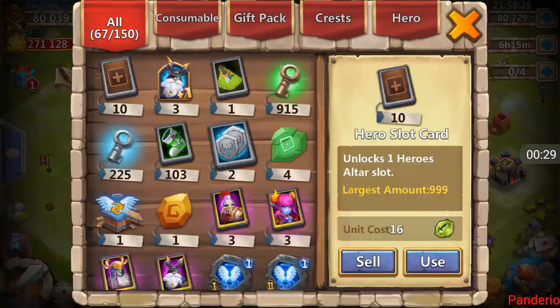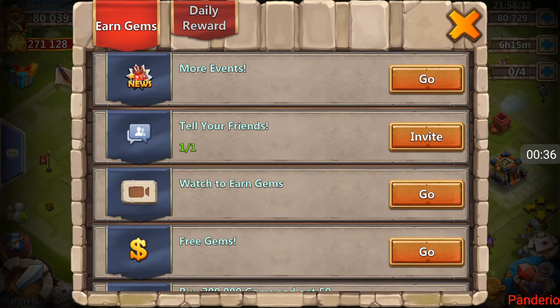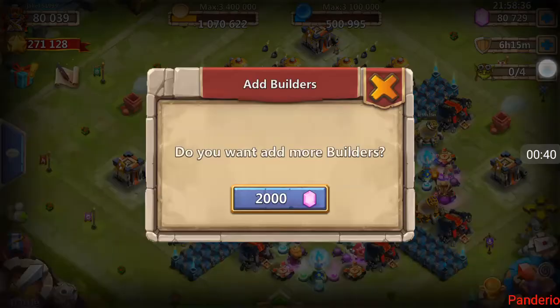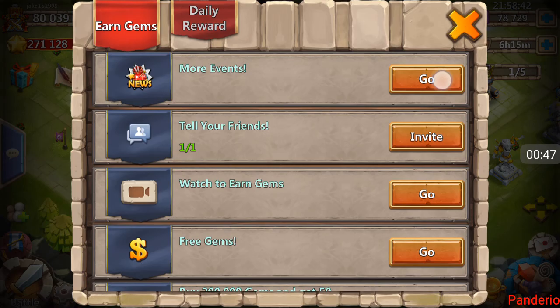I'm going to start off with claiming — oh shoot, I should check and make sure he has room in here. He's got all kinds of room, he's all ready for this. He has a level five talent chest. I may use that, I may not. There we go, got our Minotaur! Awesome. He asked me to go ahead and buy him the fifth builder, so I'm going to do that for him too.